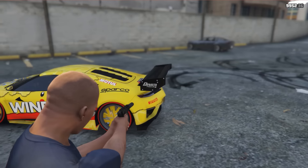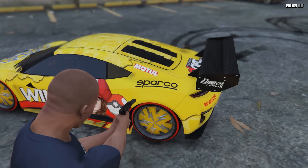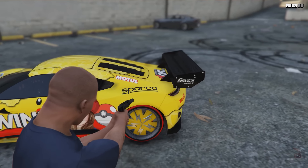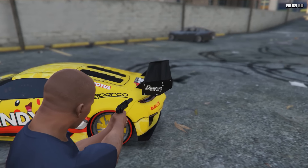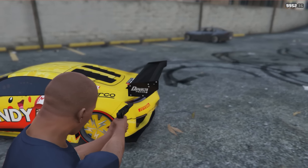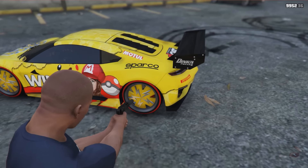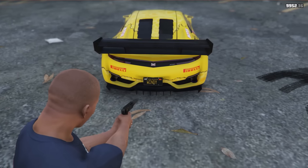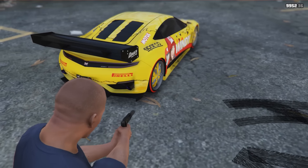On the rear I have combined various stickers from different brands to give it a more racing look, just like the great spoiler that the Dinka Jester comes with. It's a spoiler I love — I really like this spoiler, which I think is like carbon fiber. Very cool, the Dinka Jester spoiler. On the rear we have also put Pirelli stickers, and on the license plate you can see Windy's name. The car has really turned out quite cool.